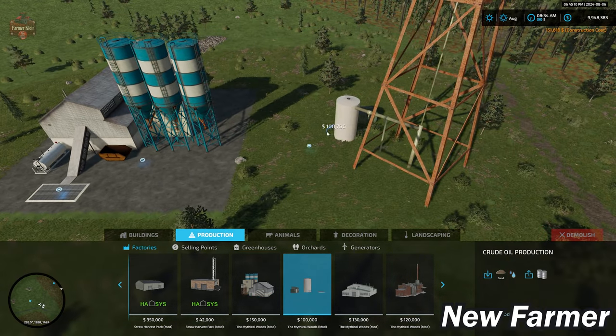Here we have our starting farm and that other farm I mentioned near the small field seven. We have a train running east to west, which is also a train sell point. The train is coming right now, and over to the left are the productions we placed earlier in the video.